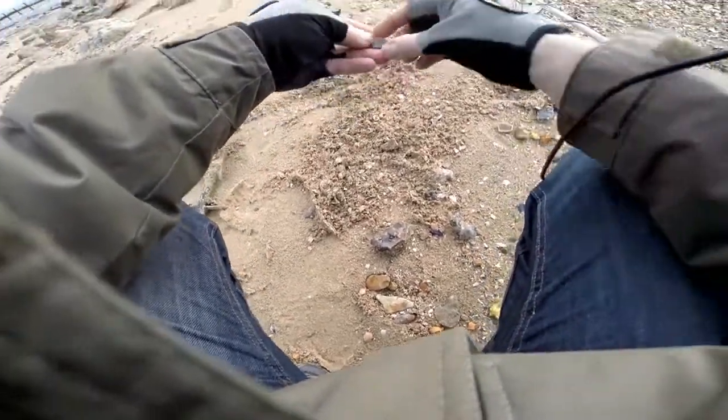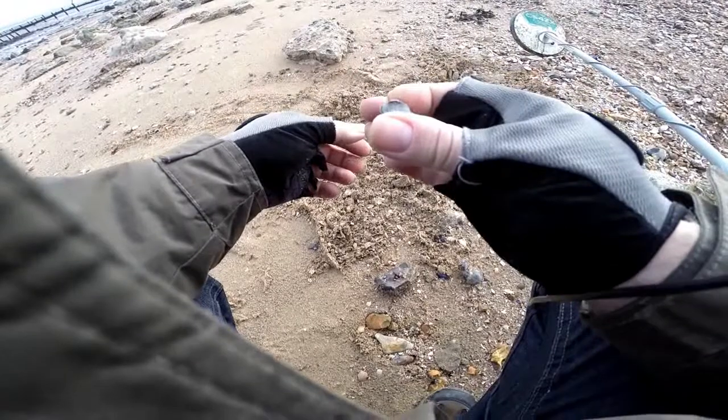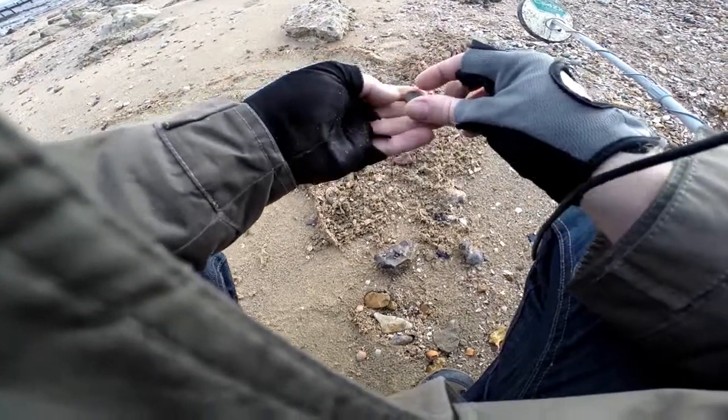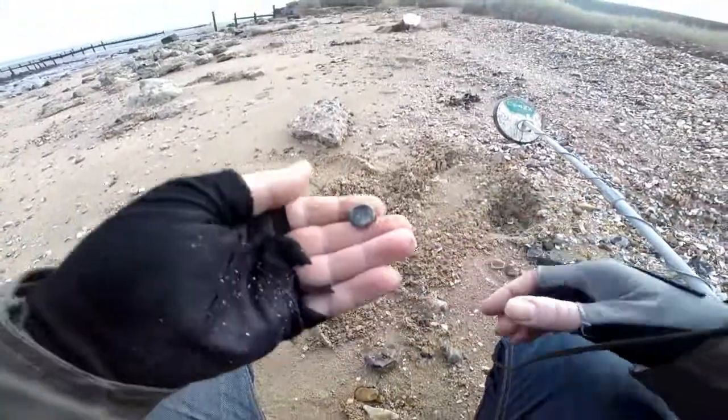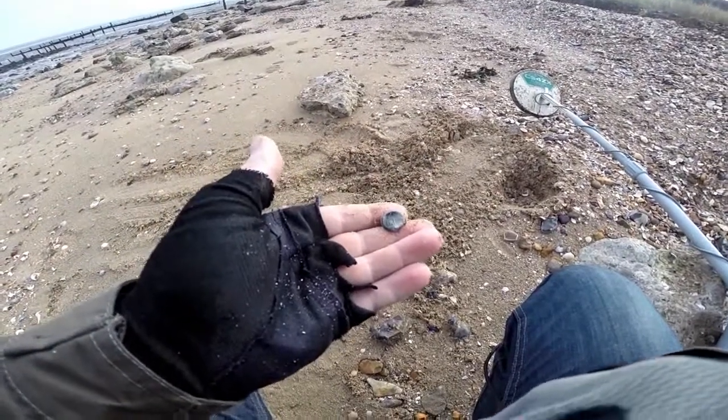Now it's somewhere here... there it is. That's a bit different. It's some sort of lead seal. It's got a badge on it as well - it's got like a crown on it with the king on it. That's where the bag held on. That's a bit different. I've never found anything like it. We'll give that a brush up and get some photos of that. Good for a live dig - I've never found a lead seal.